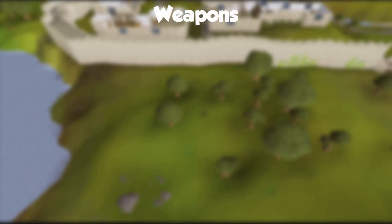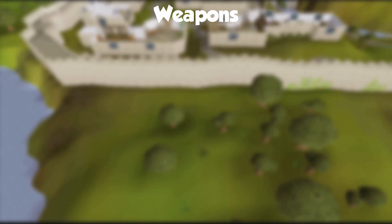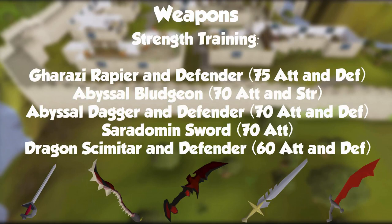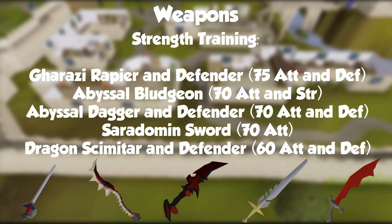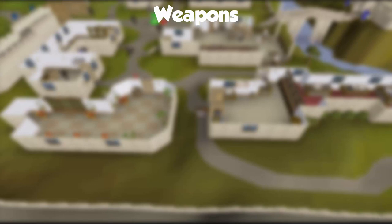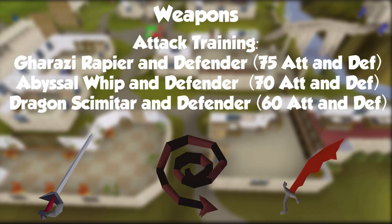Let's talk weapons. After the obsidian plate legs, upgrade your weapon as it's your biggest DPS upgrade. For strength, order from best to worst: the rapier requires 75 attack and costs 166 mil; the abyssal bludgeon requires 70 attack and strength at 30 mil; the abyssal dagger and defender at 70 attack and 8.7 mil; then the Saradomin sword at 70 attack and 950k; and the dragon scimitar at 60 attack requiring Monkey Madness 1 at about 60k. For training attack or defense the order is rapier with defender, whip with defender, or dragon scimitar with defender.